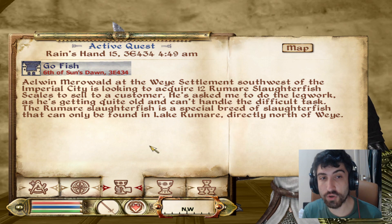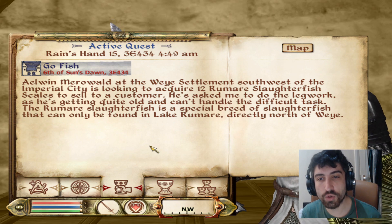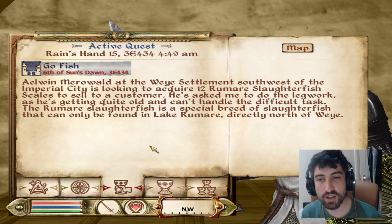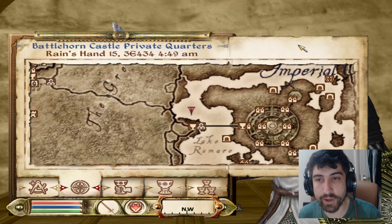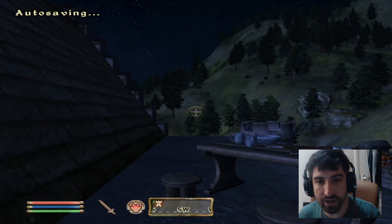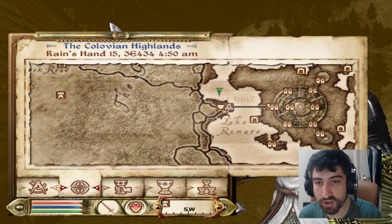The quest we're doing this episode is called Go Fish. Elwyn Meriwold at the Weir Settlement, south-west of the Imperial City, is looking to acquire 12 Rumare Slaughterfish scales to sell to a customer. He's asked me to do the legwork, and he's getting quite old and can't handle the difficult task. The Rumare Slaughterfish is a special breed of slaughterfish that can only be found in Lake Rumare, directly north of Weir. I guess we'll head there and get some scales to get our old man's retirement fund for him.